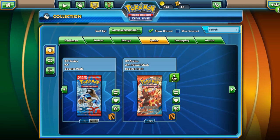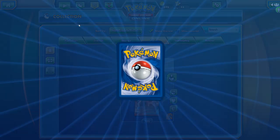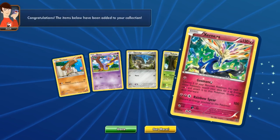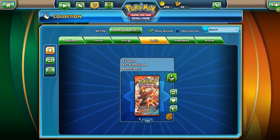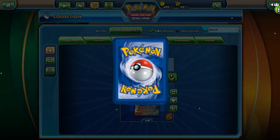Let's go ahead and open this five-pack first. Looks like it's going to be Xerneas — that's great. All right, Primal Clash, here we go — 100 packs. This is going to take a while.